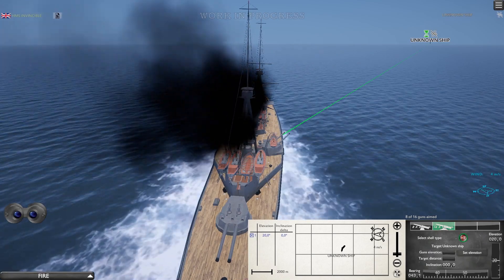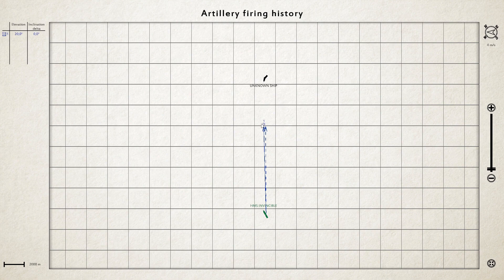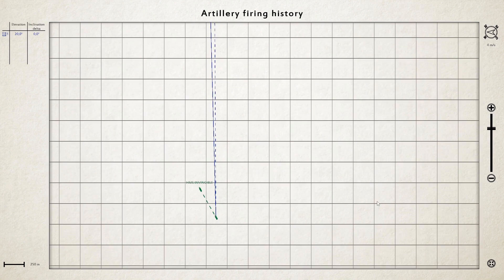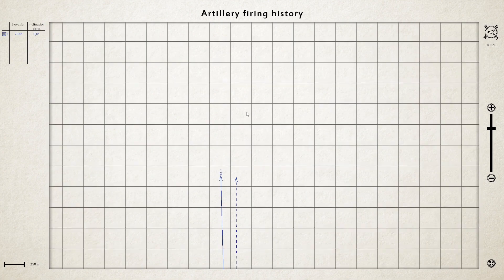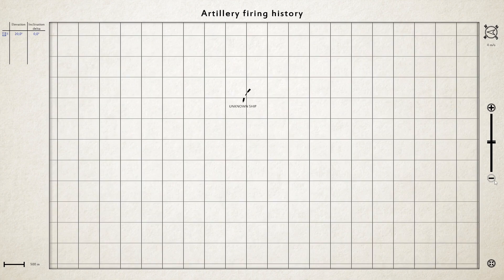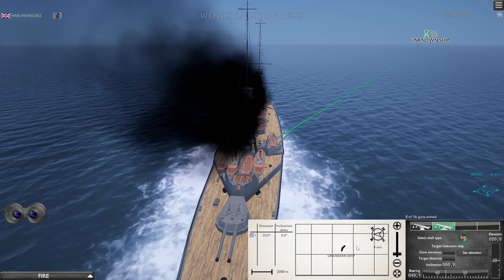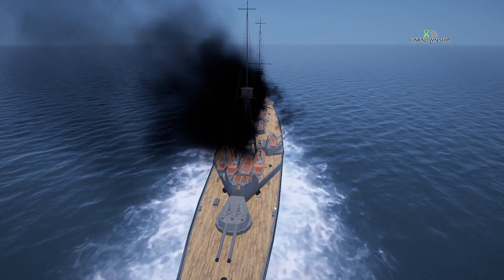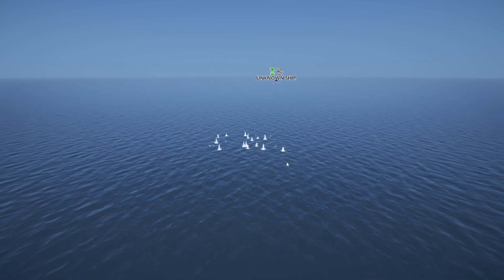With the second gun we still won't get close enough. The ships aren't moving that far, and it's going to take at least eight turns before we're in range. There's really no point shooting and wasting ammo when you know you won't hit. I'll fire just to show you, but you shouldn't shoot if you know you can't hit.